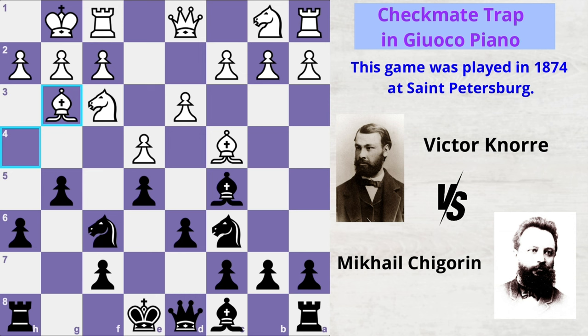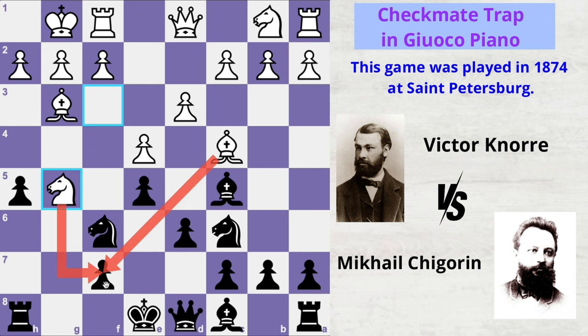Here Mikhail played the very tricky move h5, inviting Victor to capture this free pawn. Victor happily captures the pawn with a double attack on the f7 pawn. But since white's kingside has opened up, black doesn't get threatened and rather pursues his own plan.